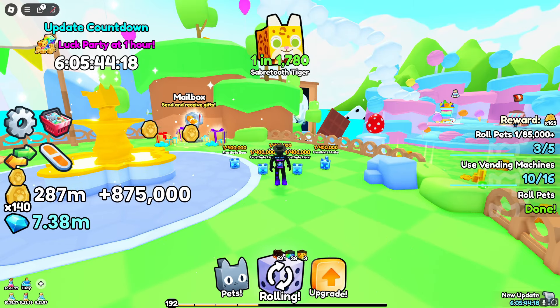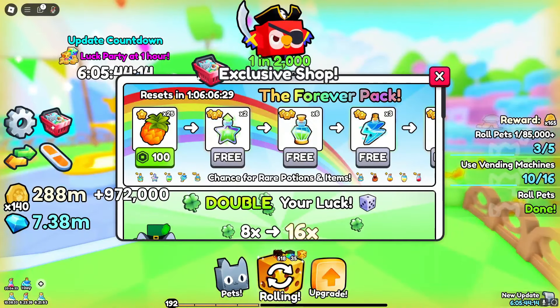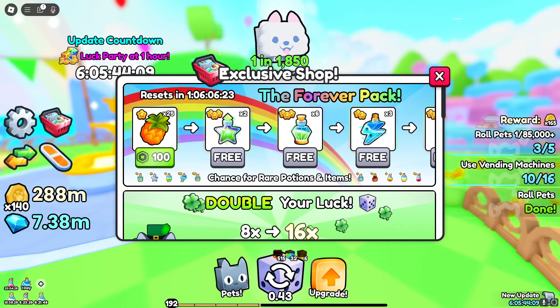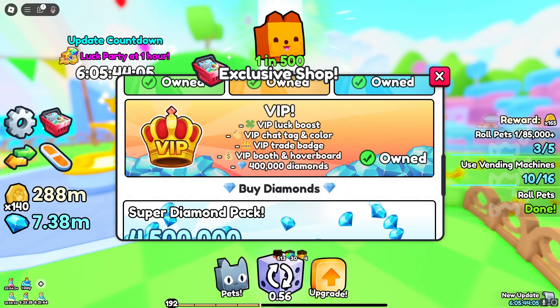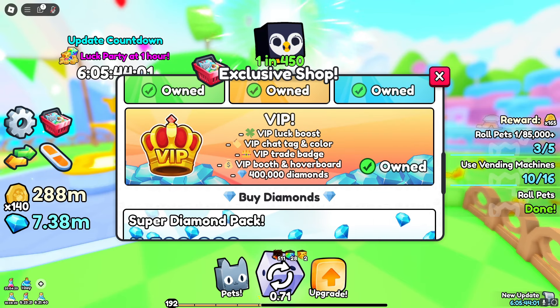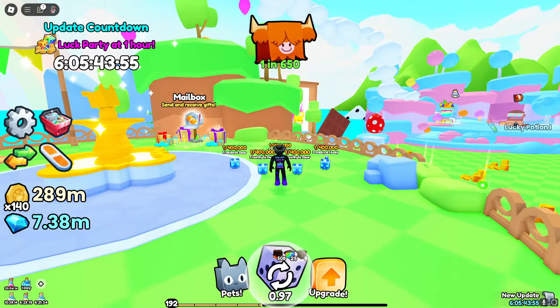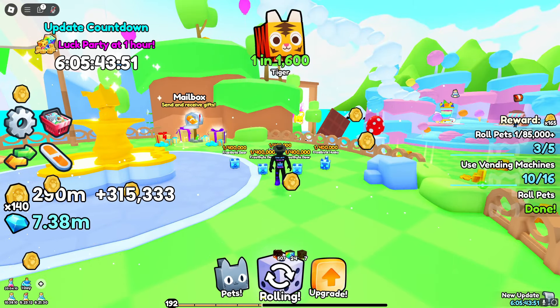The second reason is going to be the fact that gems are a lot easier to get now. For example, you have the brand new forever pack where a lot of YouTubers are going to be spending Robux to get a bunch of gems to put in the economy. A lot of other people, instead of buying gem packs, are going to be buying the VIP game pass mainly for the boost, and they obviously get these extra gems. So if there's more gems in the economy, pets are going to rise.